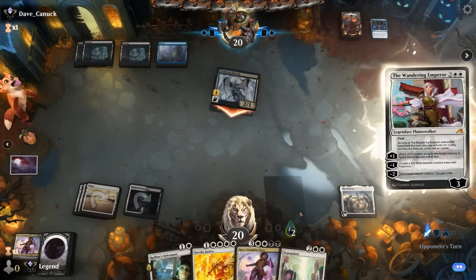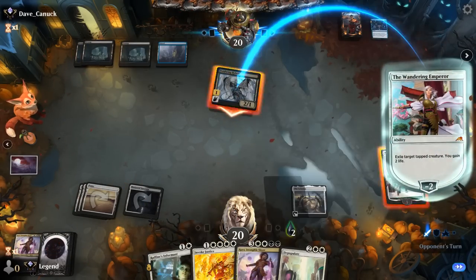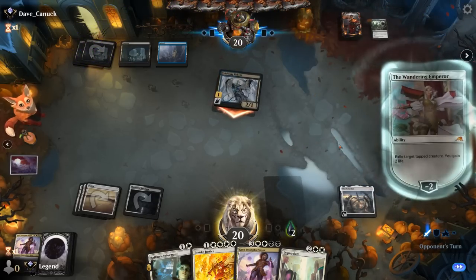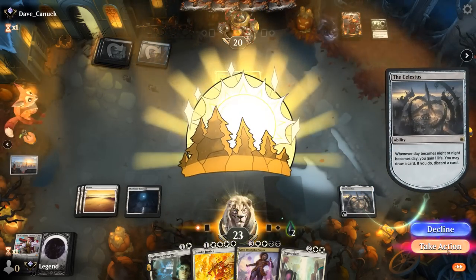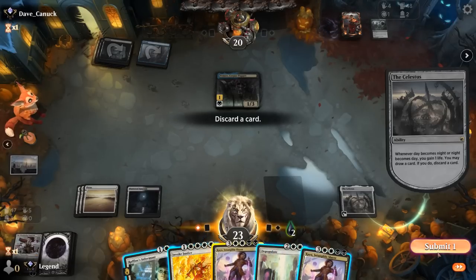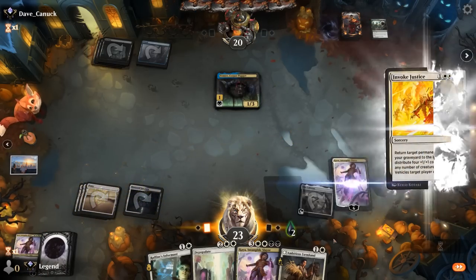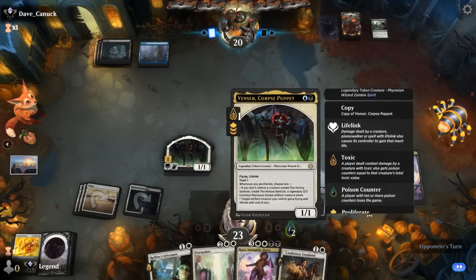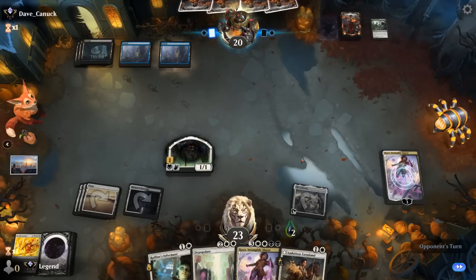Hybrid attacks — we try to exile it. Opponent has the Edict to get rid of Emperor, and Hybrid is exiled. Venser comes down. Another Kaya drawn — probably fine to keep in hand to hardcast. Invoke Justice brings back Kaya even though we don't get any plus-one counters here; it still allows us to exile Venser before it makes any more tokens. If we find our own Vraska we could also proliferate to make a 3/3. We'll see if they have another Edict at the ready — if not, Kaya can pull us ahead pretty quickly.